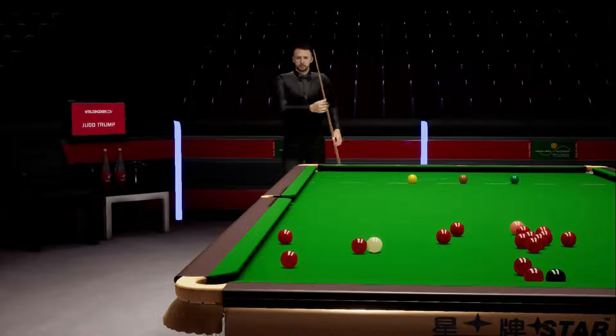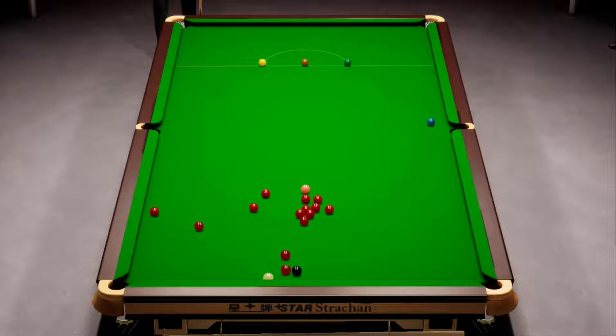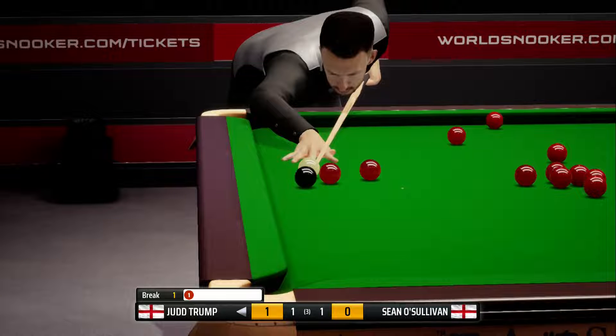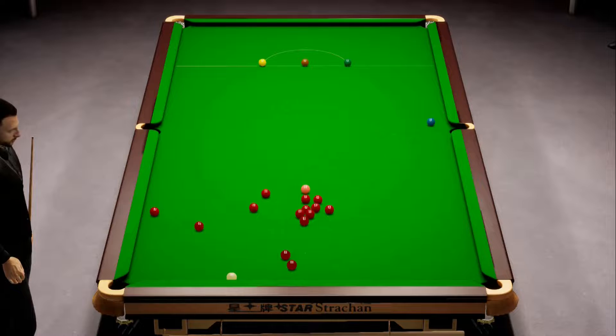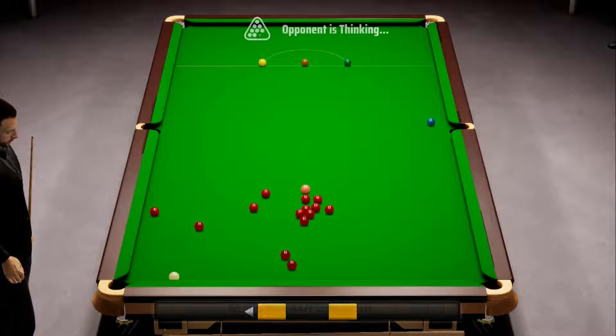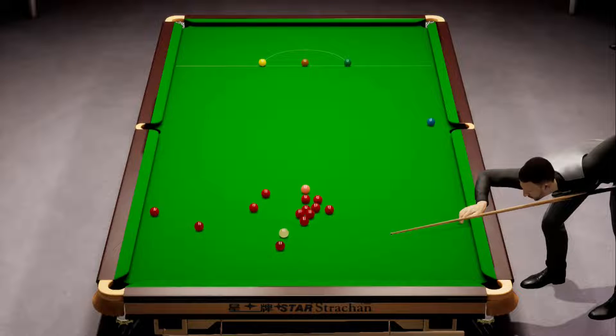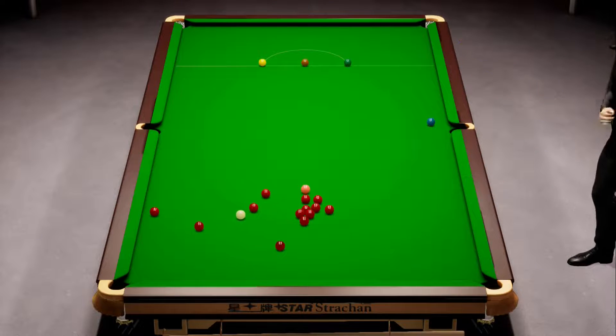We've already got a record break of 65 in the last frame but we're not going to get it today. Judd Trump pots the first red of the match and I don't know if he's on the black, but he can certainly hit it for a safety shot. I'm really disappointed - after a perfect break-off response he's been able to pot from tight on the cushion. He's potted another red and he's starting to build a healthy lead, so we'll just let him go off camera and we'll be back when we get to the table again.